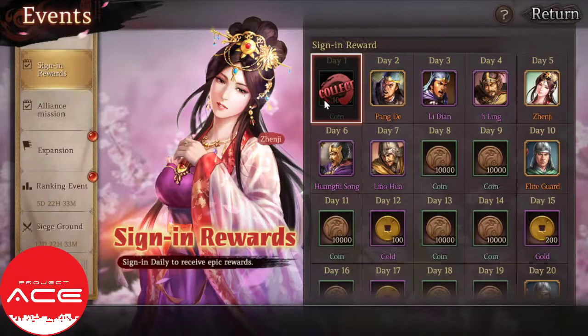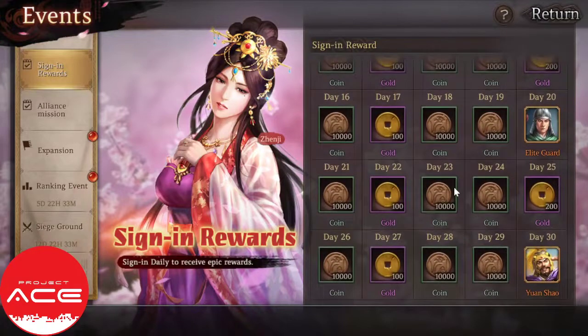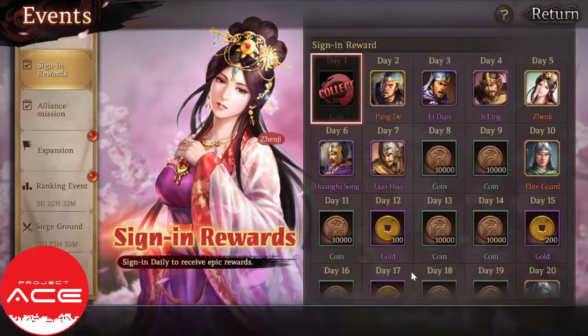If you can see the sign-in rewards: on the second day you get Pangde, third day Liyan, then Jiling, on the fifth day you get Zenji — these are already generals. And on the 30th day you get Yuan Shao, which is one of the good characters. So even without spending you can still get decent units.